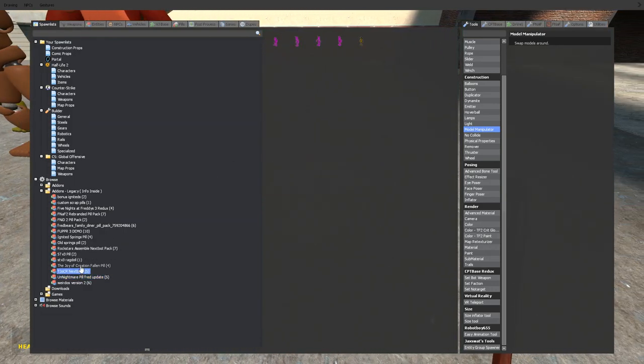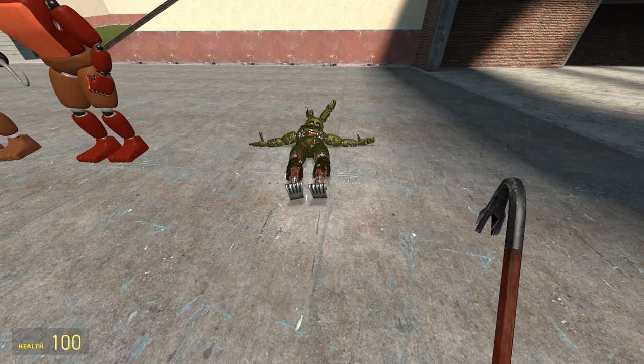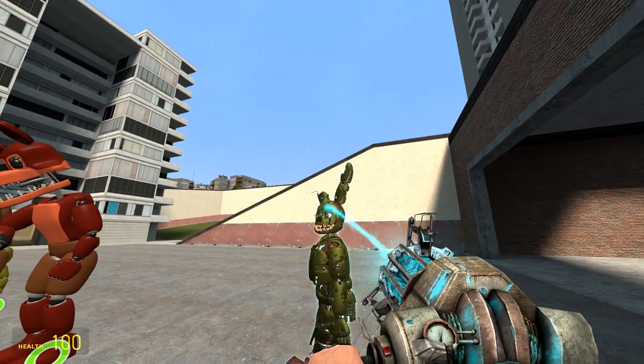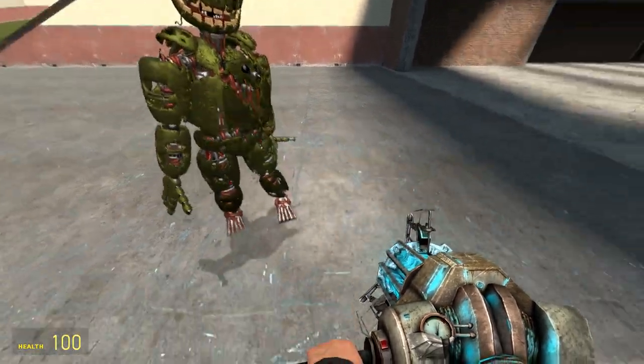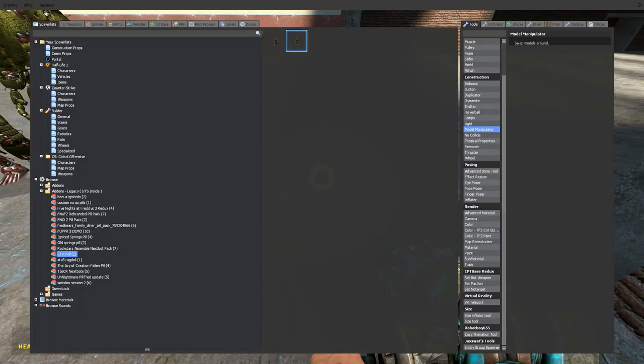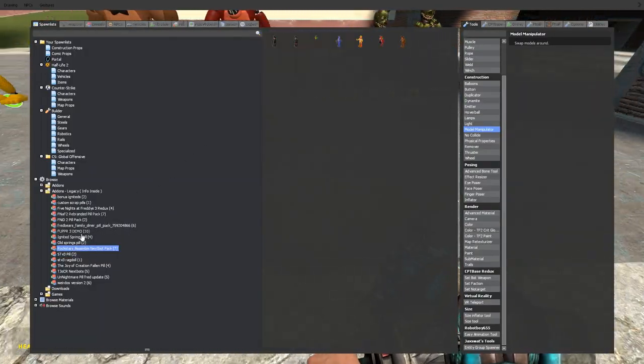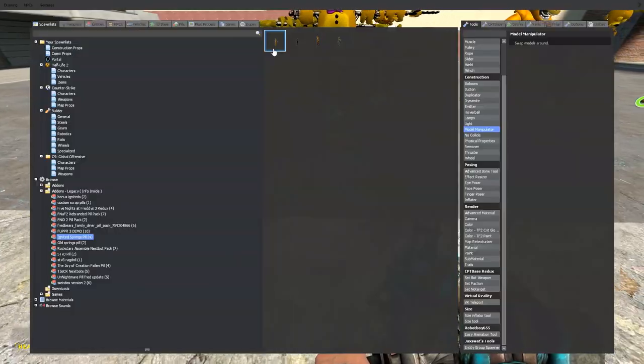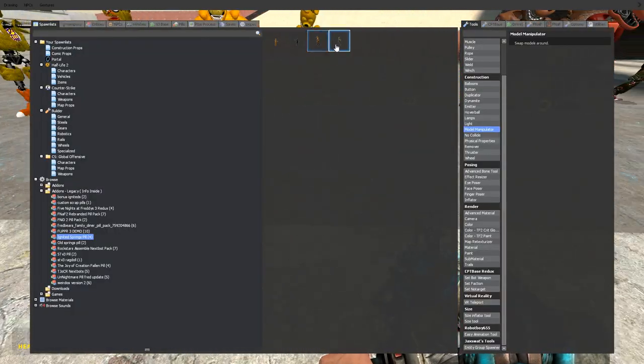Let me check which ones are ragdolls and which ones aren't. This guy's a ragdoll — oh, look how good this Spring Trap looks! Holy moly. I got rid of so many pill packs because I thought that was the conflicting mod.